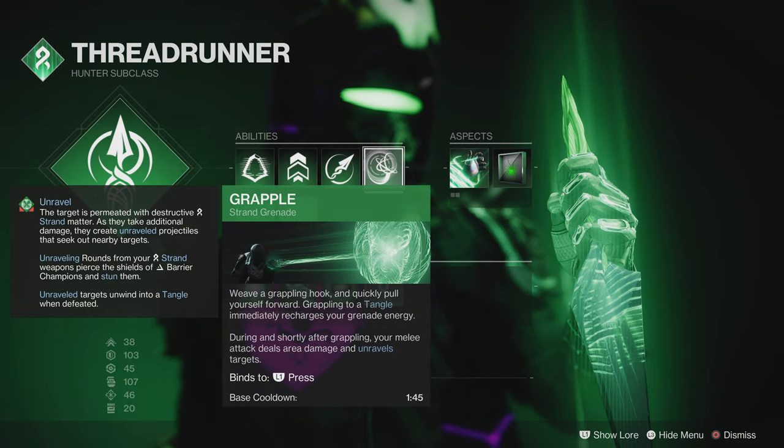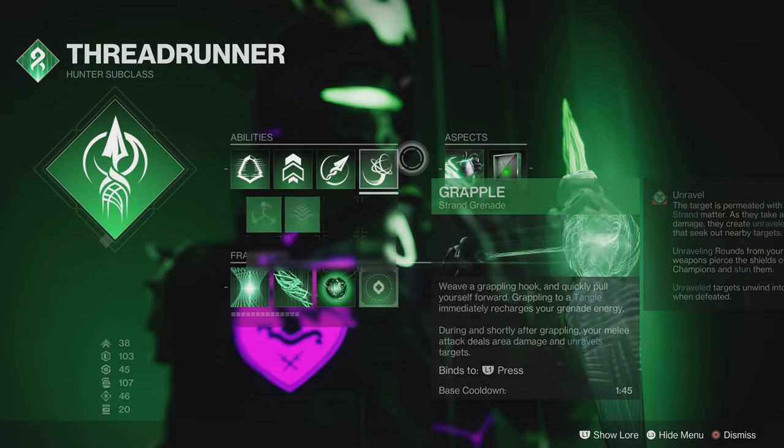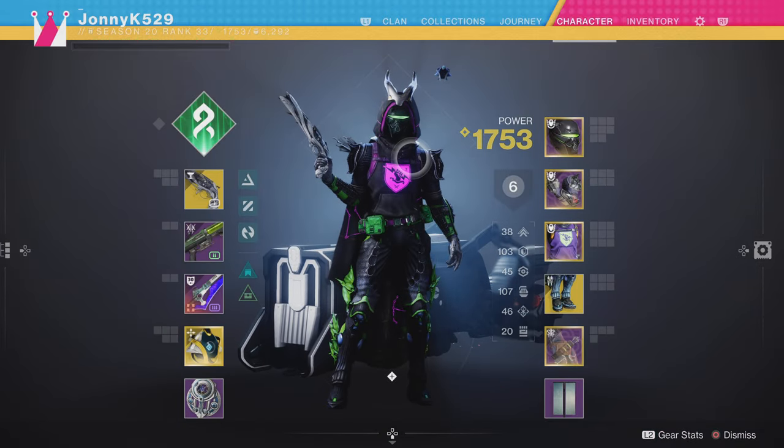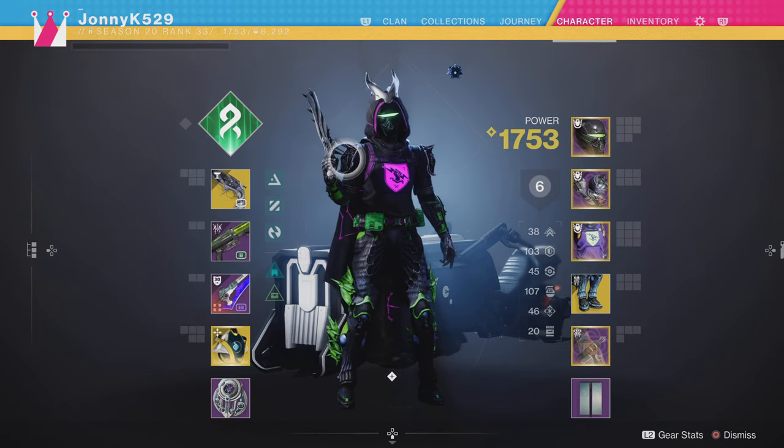All you need for this is Lumina and Grapple. I use Hunter because you get two grapple charges with this aspect. You can also use Titan with Armamentarium to also get two grapples, which is a very nice other choice.